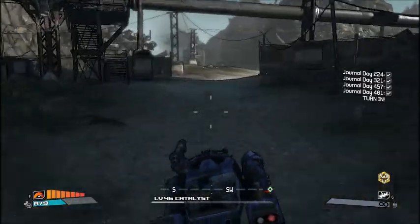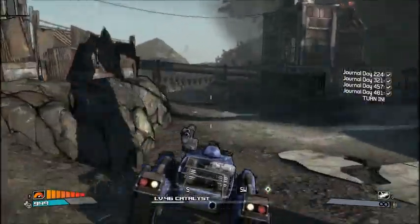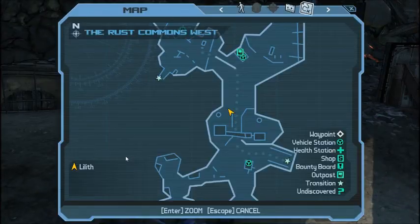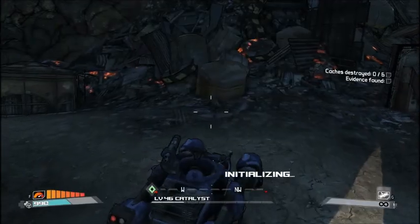Tannis has clearly gone a little bit crazy from being alone and witnessing her entire scientific team get killed - it's messed with her head a little bit. So we're going to do this and then go seek out Tannis, then turn in all those quests, maybe meet Crazy Earl, and end it there.